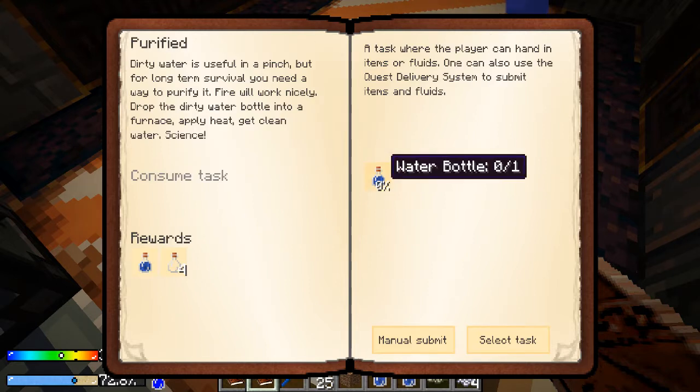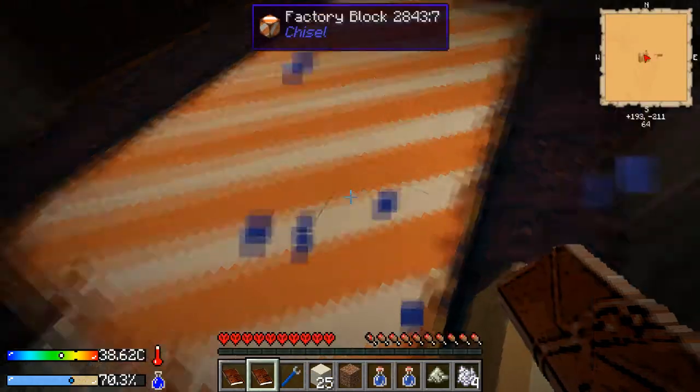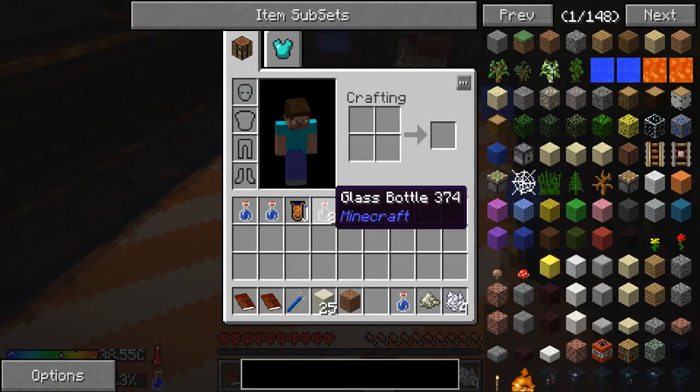I'm going to do that now because I know the quest reward gives me back the dirt. The next quest just explains how to turn dirty water into pure water, which you do just by smelting it. So I get cold water and four glass bottles from that, which is cool. And I'm below 75% hydration so it's time to drink a cold water bottle.